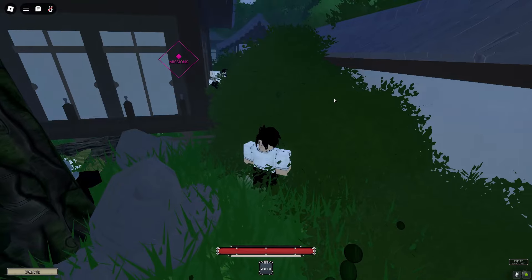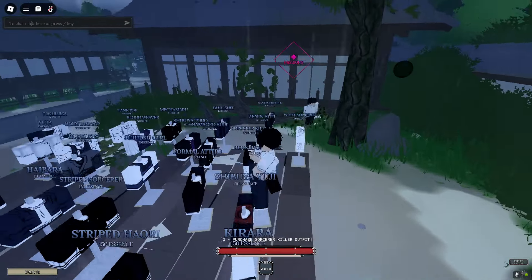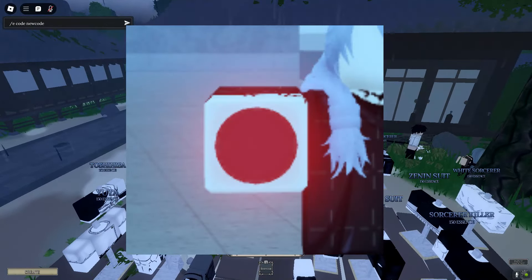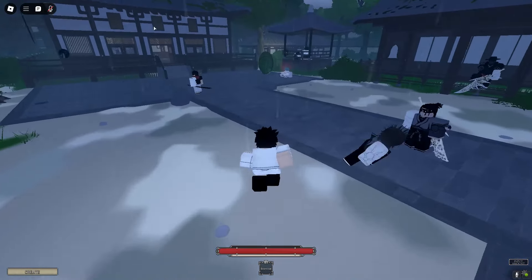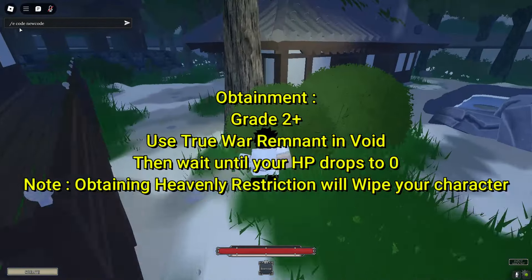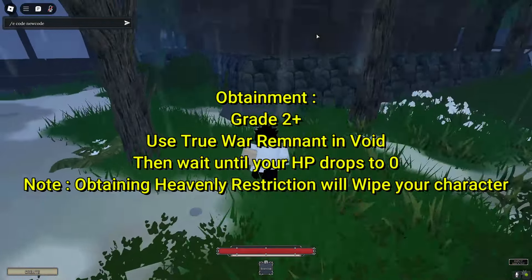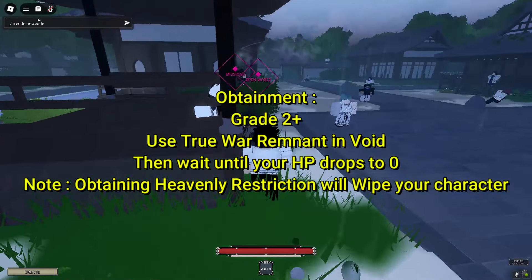If you've got a True War Remnant, this can be obtained from missions like any other item in the game. This item is required to get Heavenly Restriction, which is very overpowered. Once you do get the True War Remnant, what you want to do is go to the Void, then wait until your health points drop to zero, and then you should be able to get Heavenly Restriction.